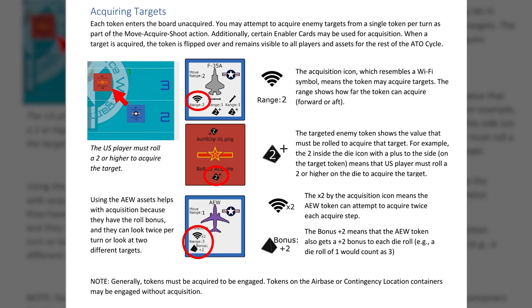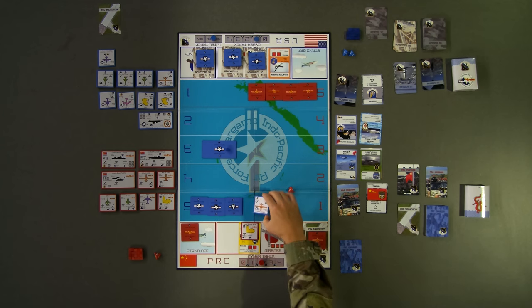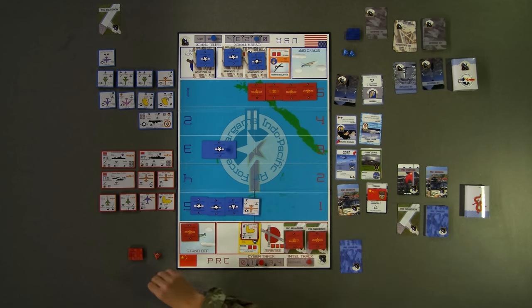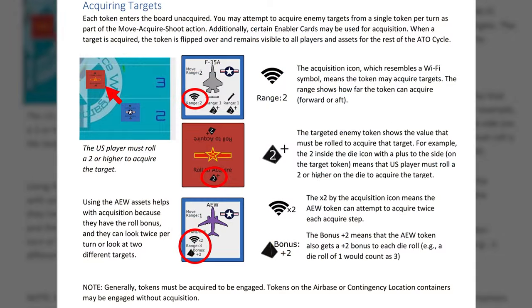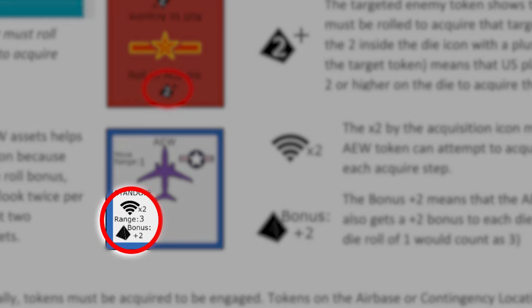The next possible action is to acquire unidentified aerial targets for future attack. A player must first examine the acquiring asset's range, any potential modifiers, and the number of rolls by looking at the acquiring asset's game token. The player will then roll one or two dice to attempt to acquire the target. If the number rolled exceeds the number listed on the back of the targeted token, that token is acquired and flipped over to expose it to future attacks. Advanced and stealth aircraft offer unique challenges for acquisition. After one attempt to acquire an asset, or two for a limited number of high-value aerial tokens, the acquire step is over for that turn.